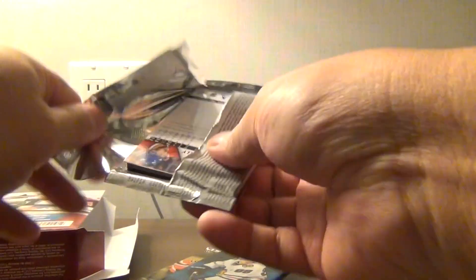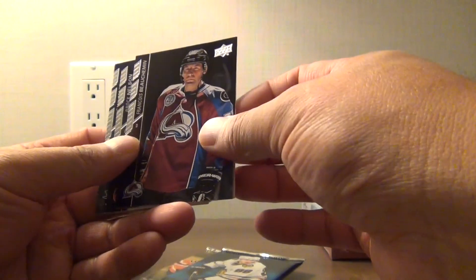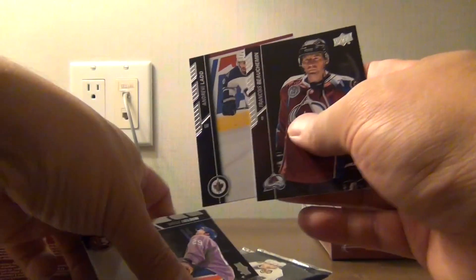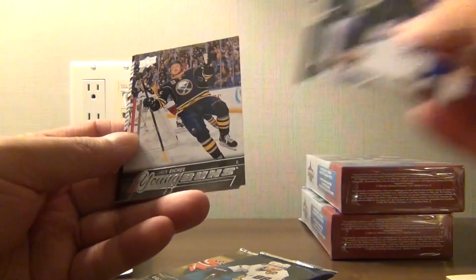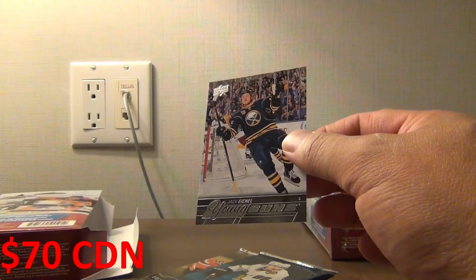Let's start with this one here. We got a Young Gun — Francois Beauchemin. Come on, this card is sticking a little too much. Andrew Ladd, Brock Nelson, Paul Martin. Oh well there you go — that'll work. A Jack Eichel Young Guns!